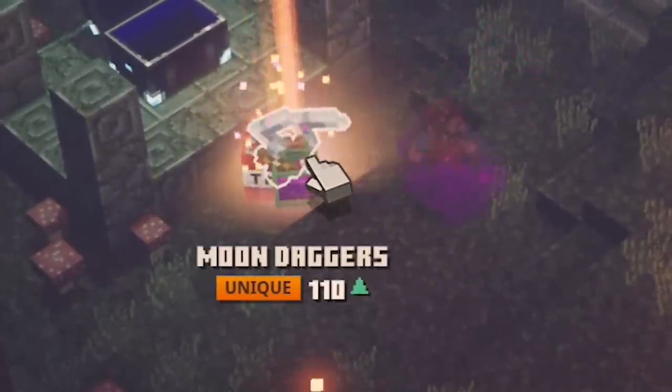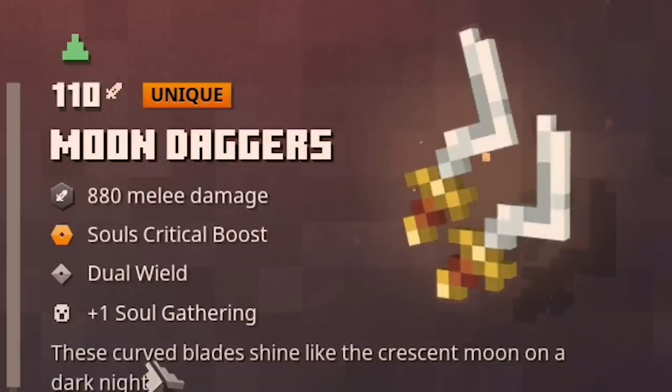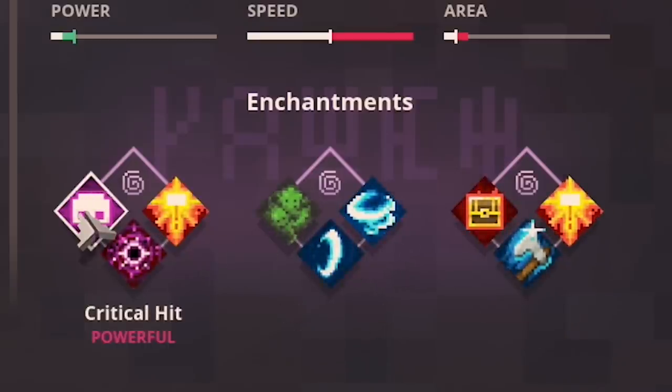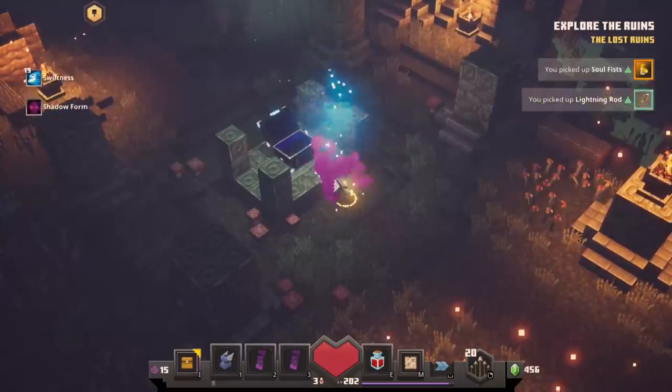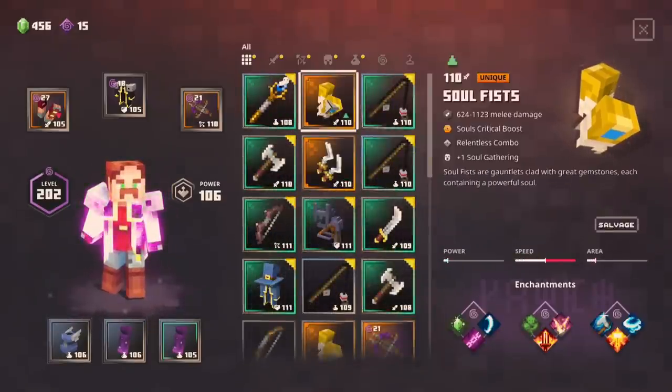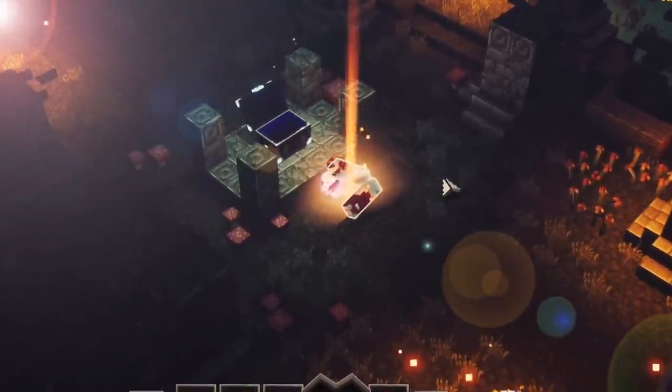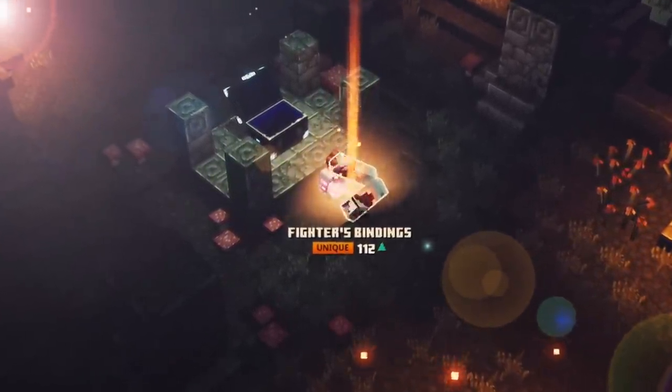I found something legendary — actually pretty good. Because radiance or sharpness, swirling and critical hit. And again soul fists — the gift that just keeps on giving and won't go away. Fighter's bindings, 112 — I think 113 is the max but I'll take 112.